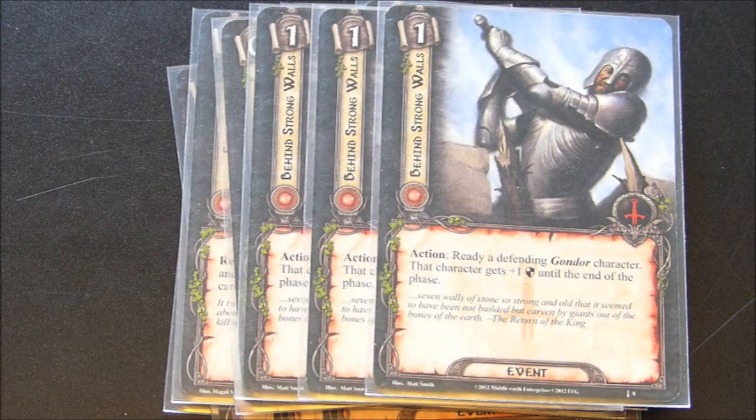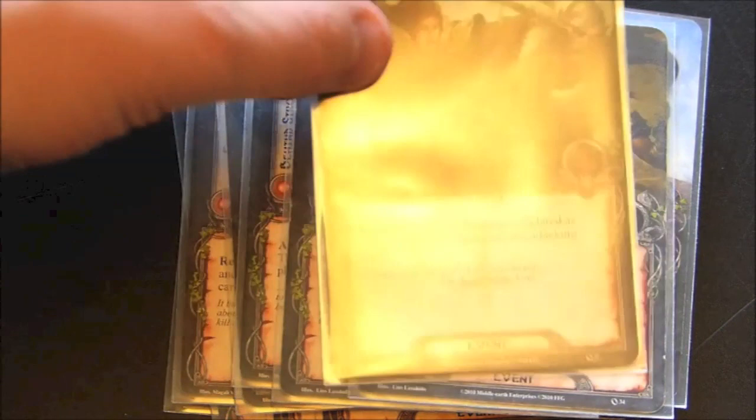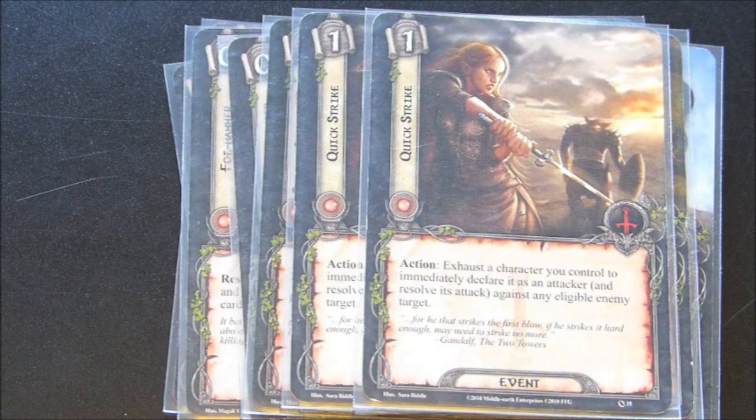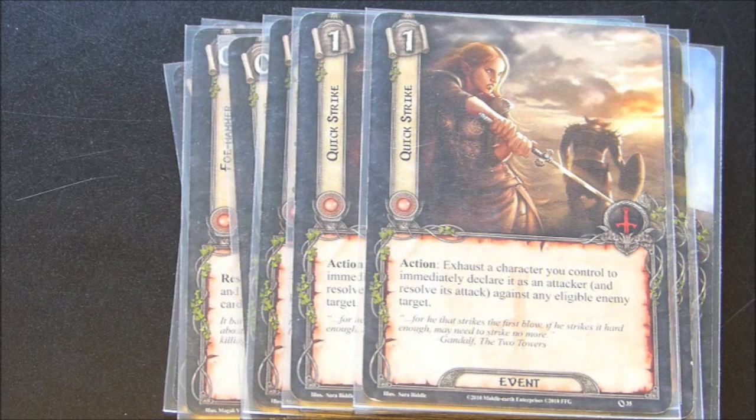Two copies of Feint — that's going to let you prevent two attacks. Always handy. One copy of Swift Strike: after a character is declared a Defender, deal two damage to the attacking enemy. If you pair this with Spear of the Citadel, you're going to be doing three damage to that enemy. And finally, two copies of Quick Strike: exhaust a character you control to immediately declare it as an attacker against an eligible enemy. This is almost preemptive — it's defensive because hopefully you can kill an enemy before it gets a chance to attack you, and given that you've done some direct damage to it, it shouldn't be too hard to take out.